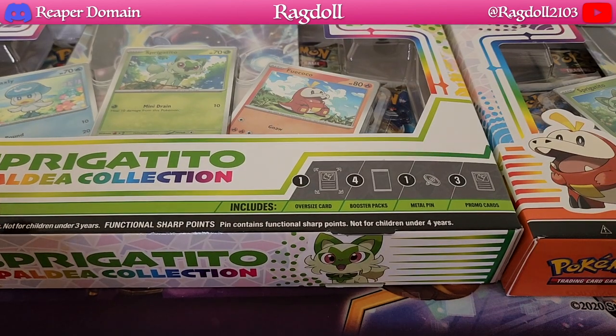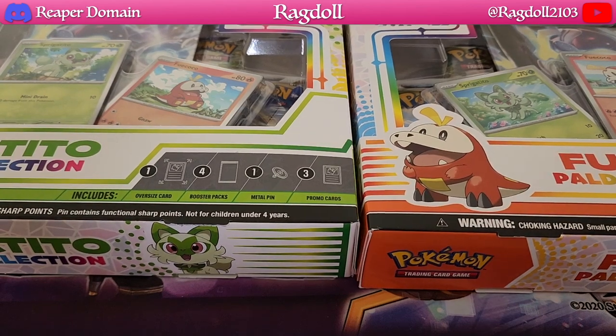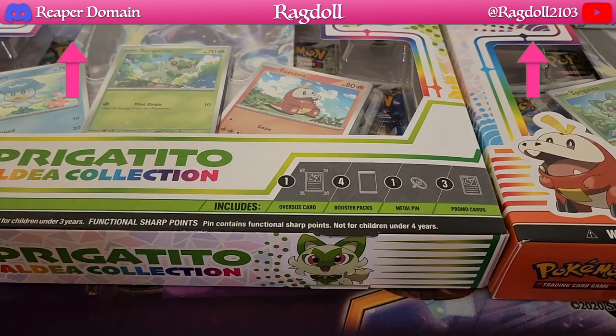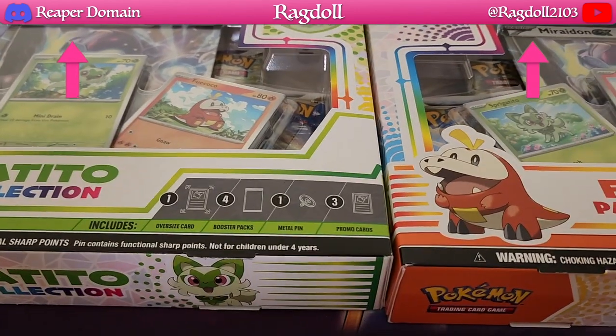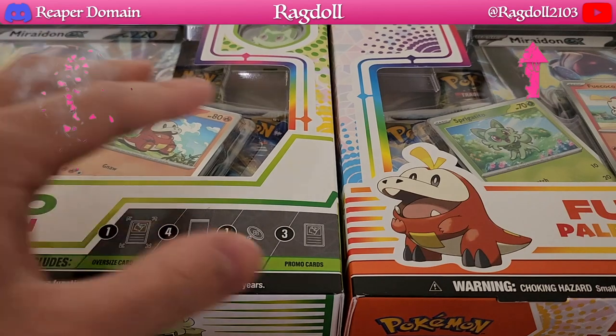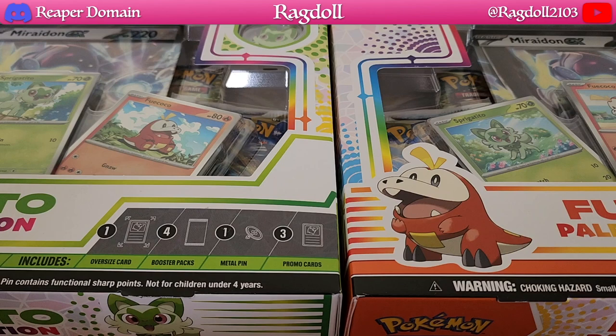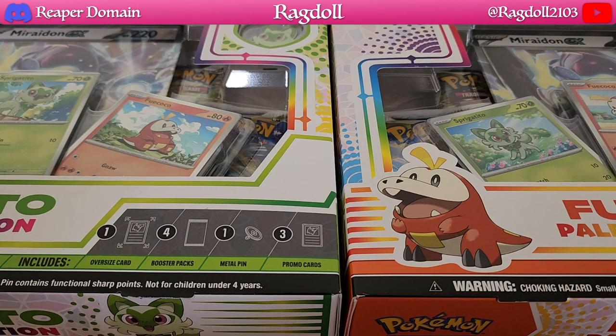Last time we opened up one Quaxley and we opened up one Fuecoco box, but this time I managed to actually find Sprigatito, which was the one I was really looking for. That's definitely fantastic because these particular boxes do provide you with actual pins, so being able to collect all three is great.